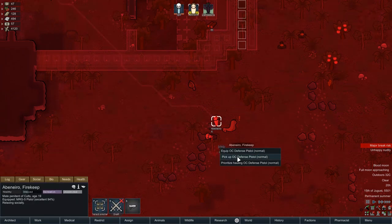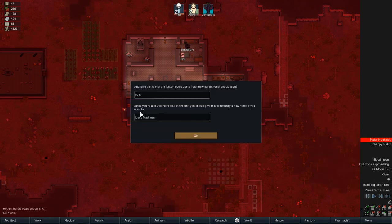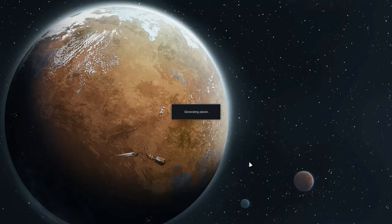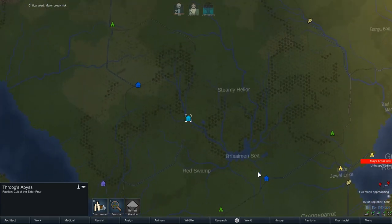So I was interested in what you guys would actually want for the name of the colony, because people watching RimWorld might not be up to date on the CK2 series. The top-upvoted comment was 'the Cult of the Elder 4' with 45 upvotes, so congrats to you. We're going to call this one the Cult of the Elder 4 — the Elder 4 being Dyswaltney, Elrang, Jerry King, and Everqueen, not necessarily in that order. And we're going to rename the actual community itself to Throog's Abyss, which is so much cooler than what I came up with. The Cult of the Elder 4, Throog's Abyss — I like that.